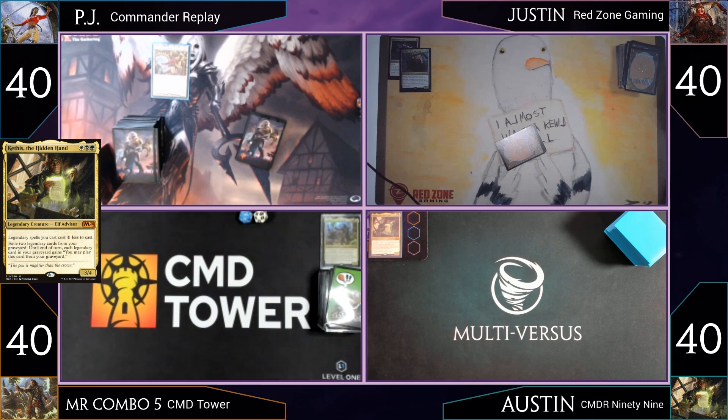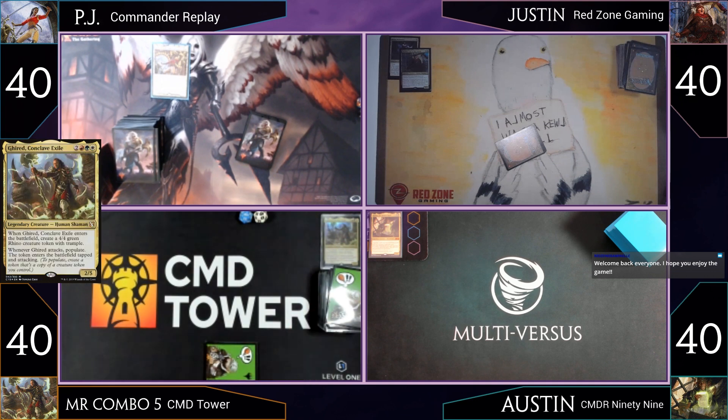Next up is Mr. Combo from CMD Tower. He's playing Gearid Conclave exile. He explains that on their podcast Bruise and Builds they're working toward playing one of every color combination. Red-green-white seemed boring until Gearid came out — red has cool token effects but they often get exiled or sacrificed. Gearid has a way of populating, so if you make a great token you make an extra copy and keep it.